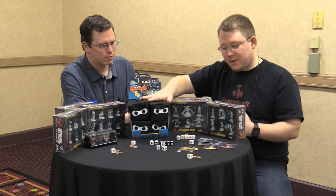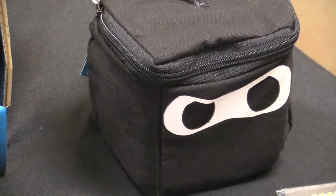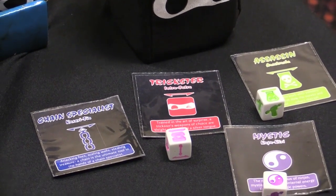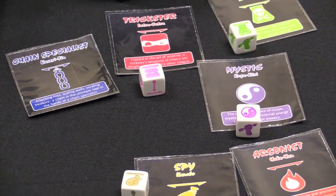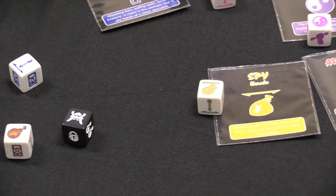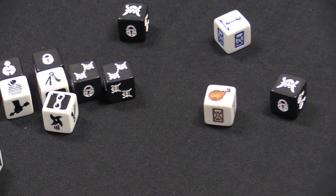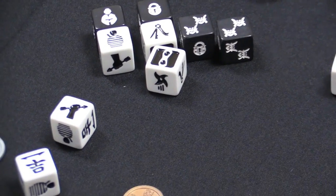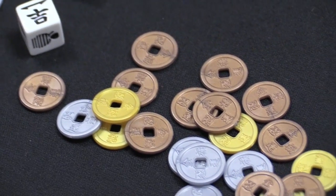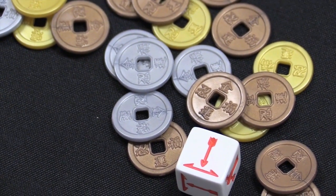Ninja Dice is already on the market. We are running another Kickstarter for a great expansion for Ninja Dice, where you get to play as a ninja trying to break into a giant palace and steal treasure. We have a location pack, but we also defined different Kage masters you can be — such as the mystic, the spy, and the arsonist. In the expansion, instead of rolling a generic threat die, you get to pick up a specific die representing your special Kage master.